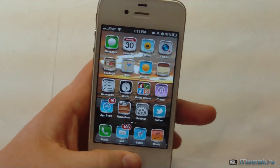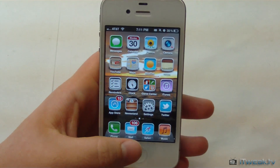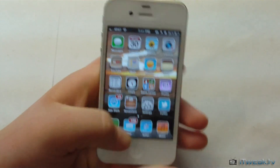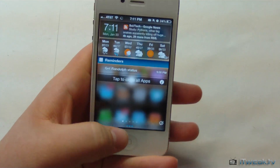We're gonna go ahead and go to our home screen and open up a bunch of apps. Now we can go up to our dock and see that we have all these apps running. But we can simply kill all those apps by going into our notification center and clicking tap to close all apps.